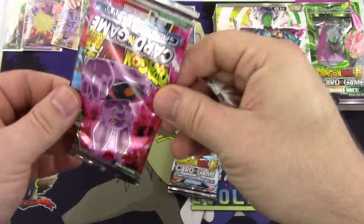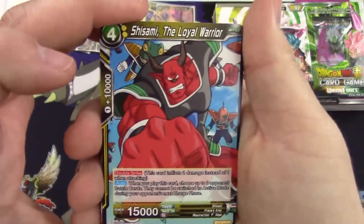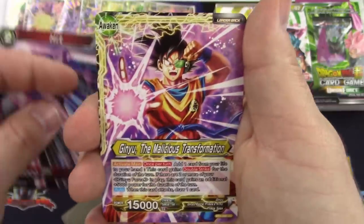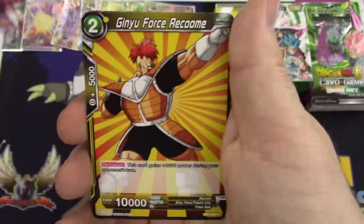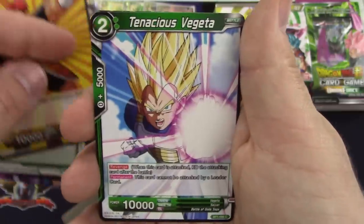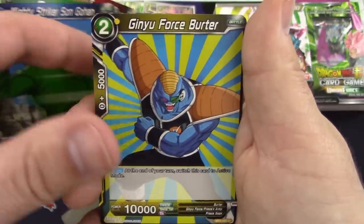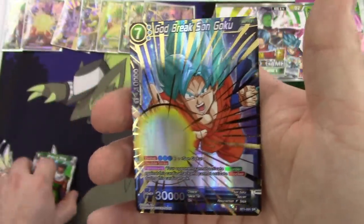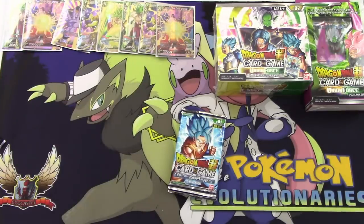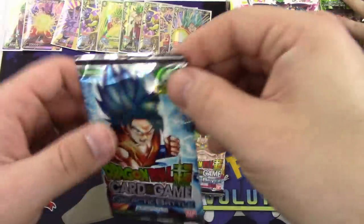Next pack — Shisami the Loyal Warrior, Hit, Ginyu another leader card, Manipulating God Champa, Full Power Energy, Ginyu Force Raccoon, Tenacious Vegeta, Son Goku, Mighty Striker Sun Gohan, Ginyu Force Burter, Broly's Ring. And God Break Sun Goku — that's going in my deck, you needed that card. That's another super. This box is pretty loaded.